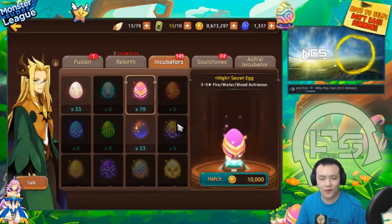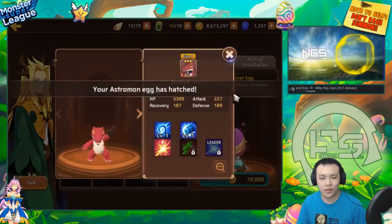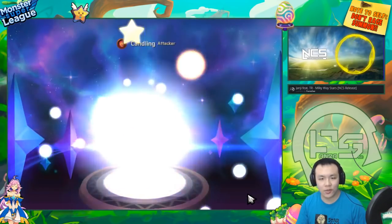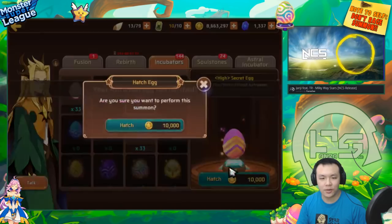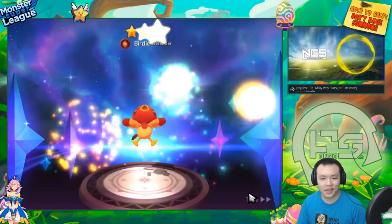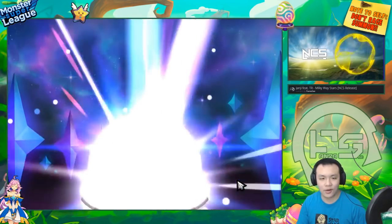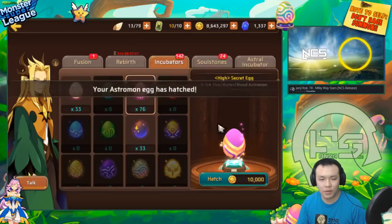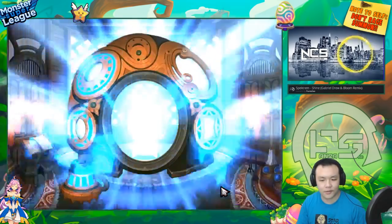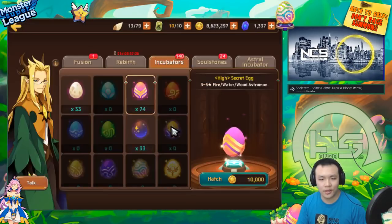I feel like these eggs aren't as good as before. They kind of slowly nerfed the rates because everyone's summoning so much. Back in the day golems took like three minutes to farm so you'd only get like five eggs a day, but now people are getting like 20 eggs a day. I think they nerfed the rates — the normal egg rates are pretty low now. It used to be around 5% for a nat four, so after 100 eggs I should have like four nat fours, but it's usually not the case.